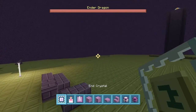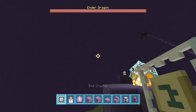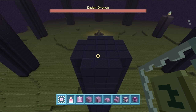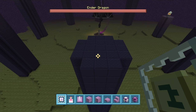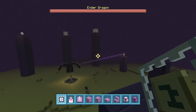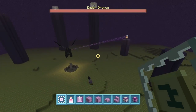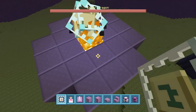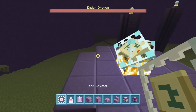The first thing we're going to talk about is the end crystal. For those of you that don't know what the end crystal does and you've never killed an end dragon before, what it does is it heals the end dragon while you're fighting him. And you can only place it on obsidian.